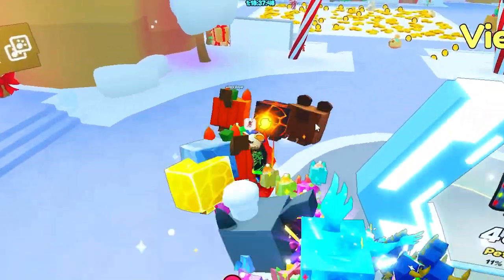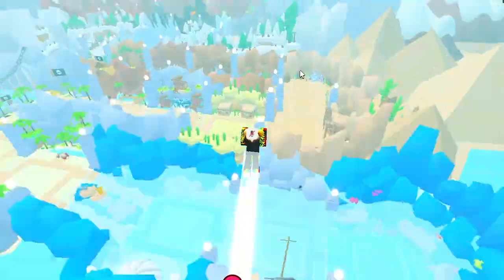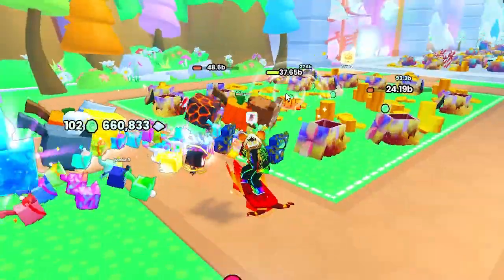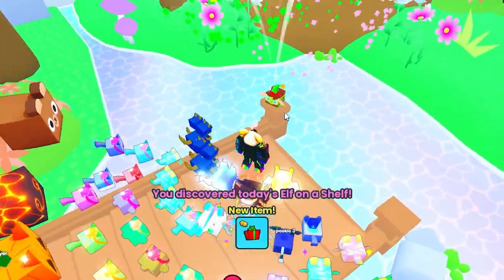The Elf on the Shelf Day 6 is over here in Rainbow River — yes, it's in Rainbow River. You go to the right of the Rainbow River map, area 60, and it'll be right on this corner of the bridge right here.